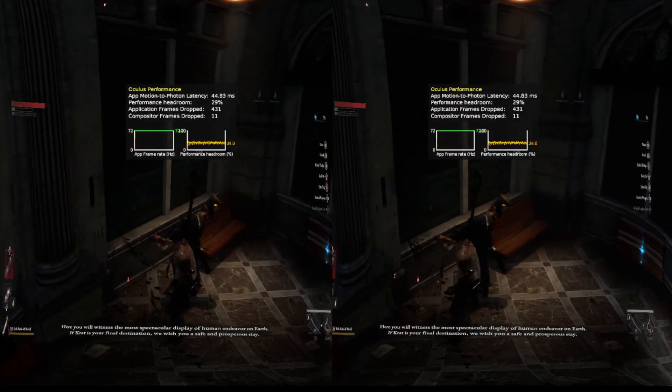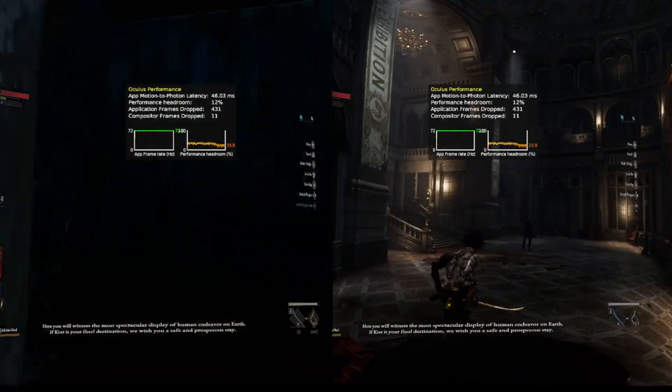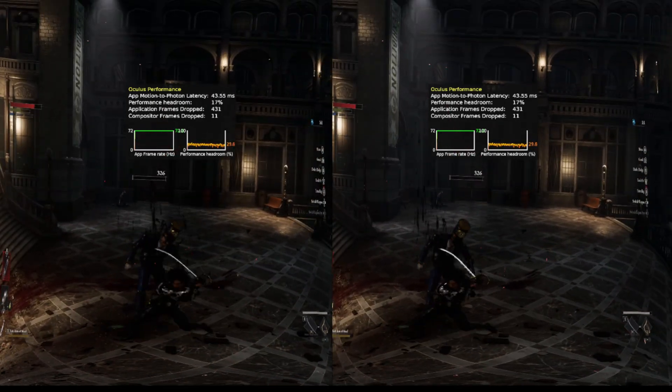It's good to turn this on — this is the Oculus Debug Tool. If you don't know about it, you can turn on this performance graph to show what's happening when you're using Air Link or the Link Cable.